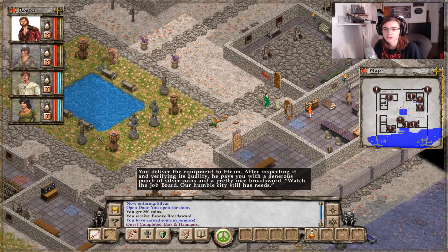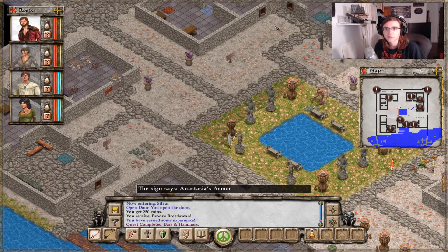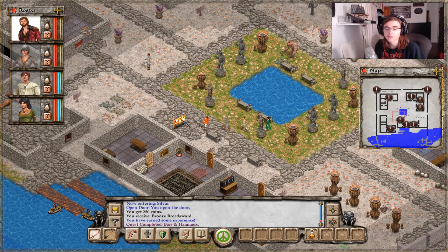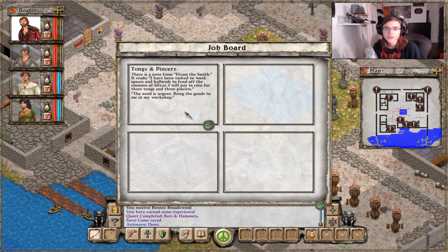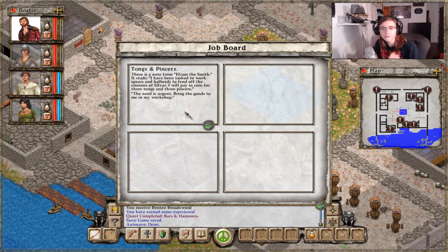Tongs and pincers. Now I need to collect more stuff. The note from Ephraim: I have been tasked to work spears and halberds to fend off the enemies of Sylvar, paying coin — three tongs and three pincers. The need is urgent. Bring the goods to me in the workshop.